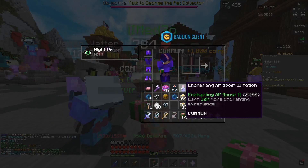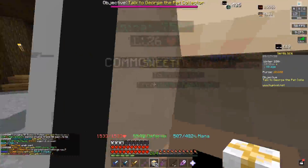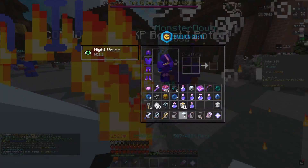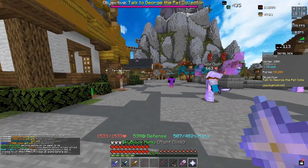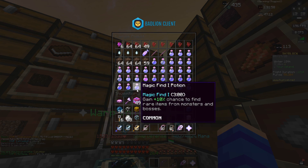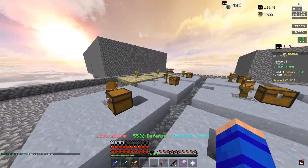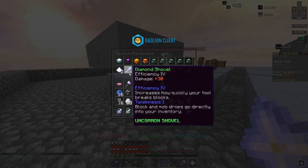The skill boost potions from gifts are also useful since there's no other way to get them. Working through the white gifts now — getting 500 forging XP, 500 alchemy XP, not very exciting. Then another snow minion drops — two snow minions total out of all those gifts! I honestly expected zero, so I'm more than happy. Also got some skill XP boost potions, mostly alchemy, forging, mining, and enchanting — would have preferred combat or fishing.